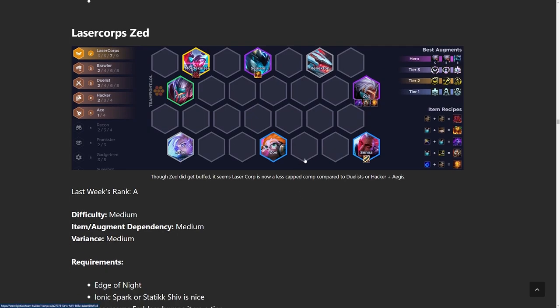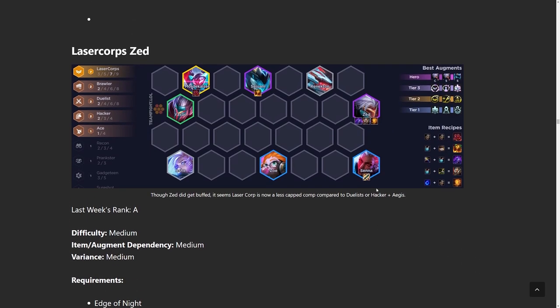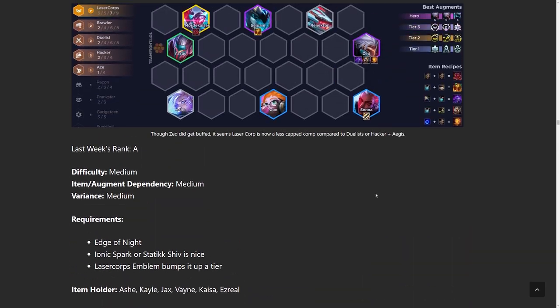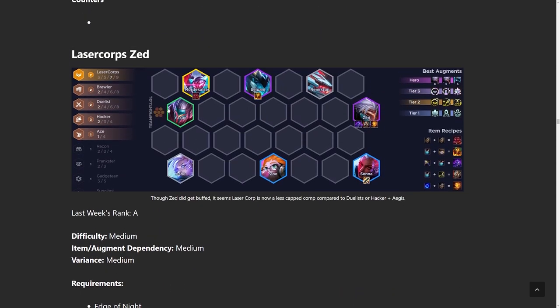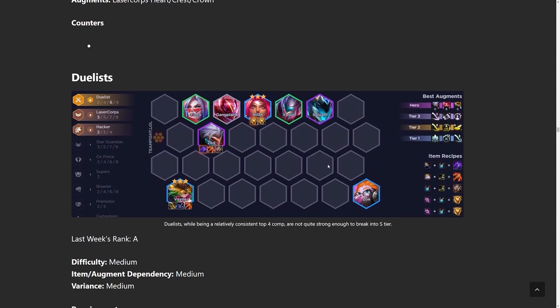Next build up, we have Laser Core Zed. Zed is a little bit weaker than before. Laser Core is kind of a high-roll comp — I really only go for it if you have the Laser Core crown, Laser Core heart, or if you get a spatula off a carousel or wolf camp. This comp becomes many times more powerful than normal if you get the spatulas, because hitting nine Laser Core is just one of the biggest win conditions in the game. A lot of times this comp revolves around whether you can get there or not. The items I like are Edge of Night on Zed and some sort of magic resistance penetration — either Static Shiv or Ionic Spark. Mordekaiser gives magic pen with his ultimate too, but you don't always get him, so you build those items early.